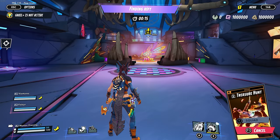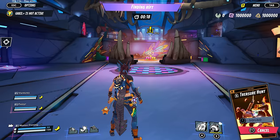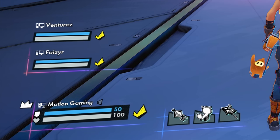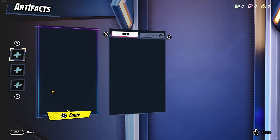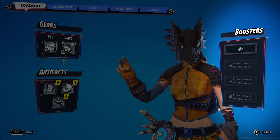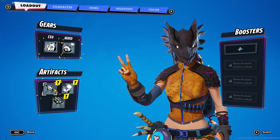In the bottom right you will see your currently selected mode between solos and trios, and your equipped EXO and ward abilities with their respective rarities. In the bottom left, you will see all current members of your group, their ready status, and any equipped artifacts with their respective rarities. If you've just started out, you may not have any artifacts to equip, but you can check this by opening the quick menu, going to loadout, and clicking on one of the artifact slots. Don't worry if you have nothing equipped yet, as the good boosters unlock much later on.